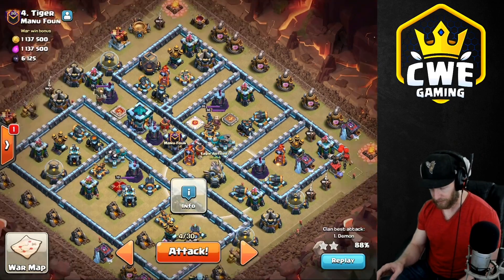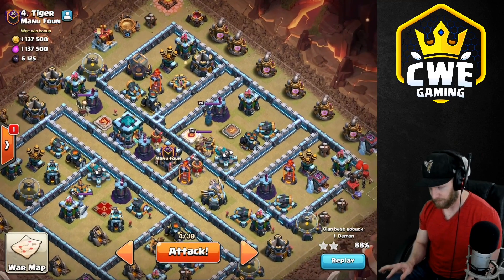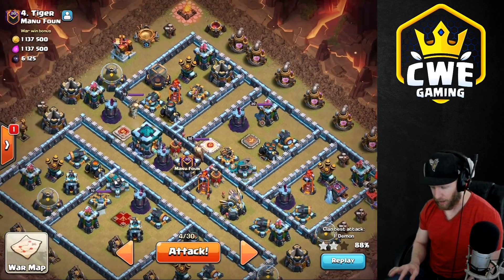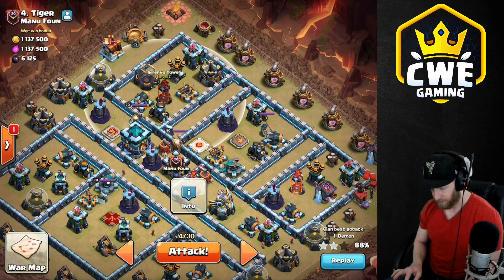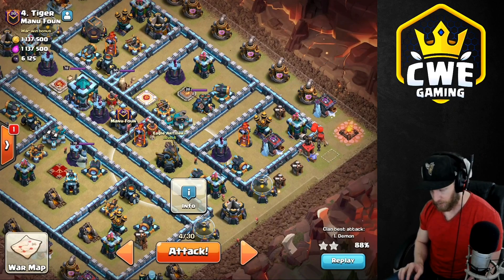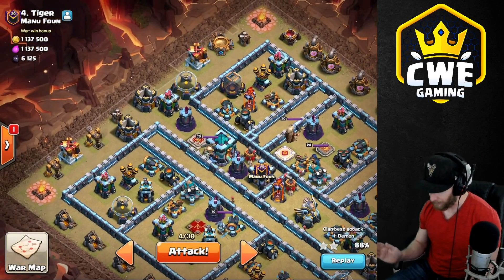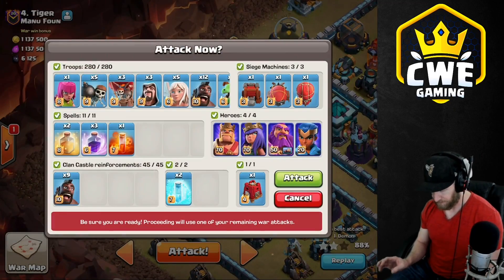So we're going to take the late approach to the eagle artillery and use the siege barracks up on the top, maybe with the king too. The king and the siege barracks up there can have hogs release late. We'll have the hogs and miners sweep through there. We'll use one heal here, a second heal as we're engaging the scatter shot while the eagle's striking, and then the last heal as the warden ability is wearing off going to the last multi-inferno. Simple enough — let's make it happen.